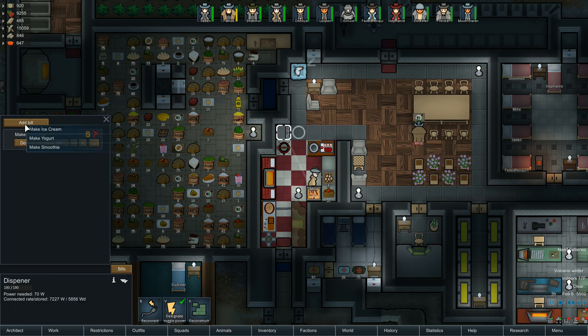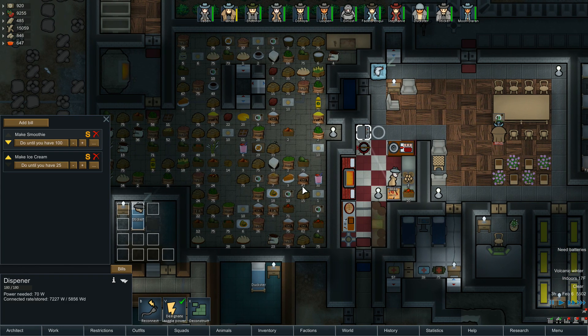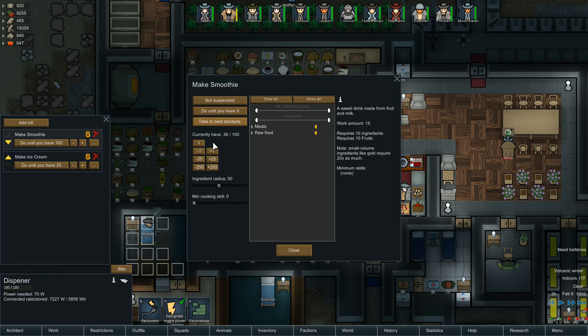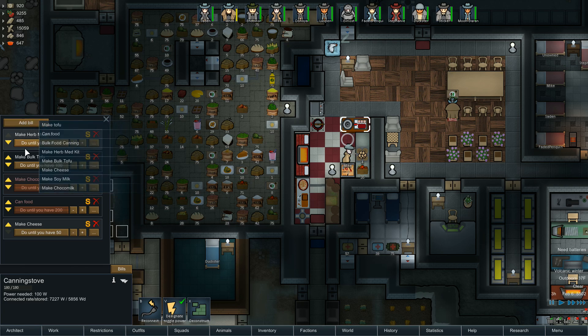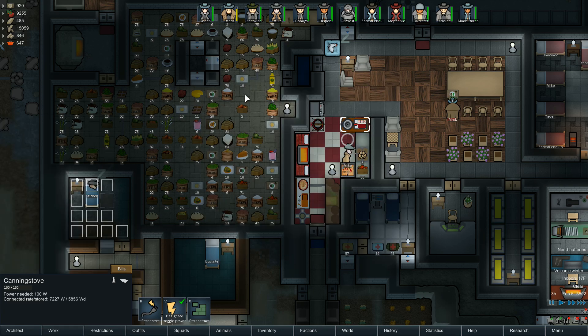I have been asked to give you guys some ice cream. Do it until you have 25 ice creams, please. It's going to take some sugar, some chocolate, and either some milk or soy milk. We're running pretty low on regular milk because we're making smoothies, so I'll reduce smoothies down to 25. Let's also make some soy milk — do it until you have 50 soy milk. We'll make soy milk last since it's not a huge priority.